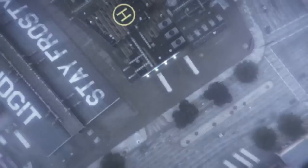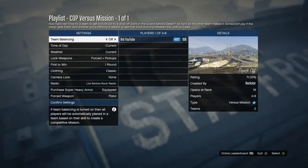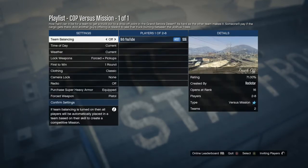You want to have one other friend that will do it with you. I'm going to invite my friend right here and wait for him to join. Your outfit has to be on Classic — it has to be on Classic to get the cop outfit.